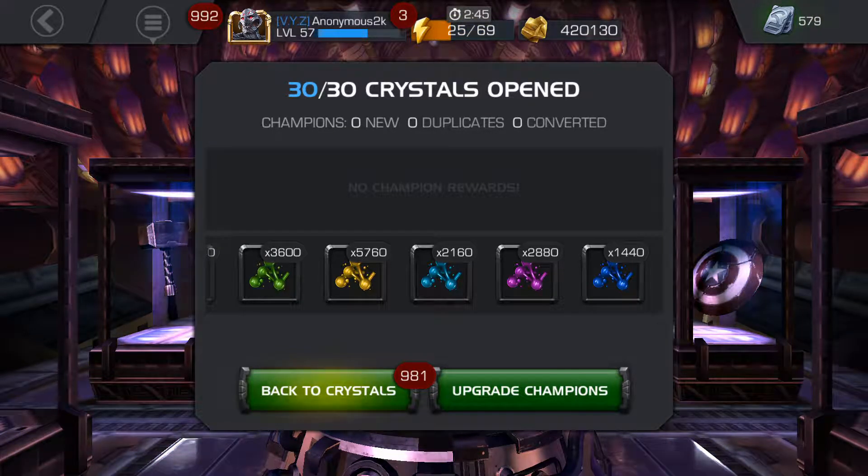I would suggest holding off on opening those tier 4 ones. As you can see, I had tier 4 fragments and tier 4 class catalysts as well, but if you open them and don't have enough space in your inventory they'll just go to the stash and after 30 days you'll have to sell them. I just opened those 30 tier 4s — thank you guys for tuning in, I'll see you in the next one.